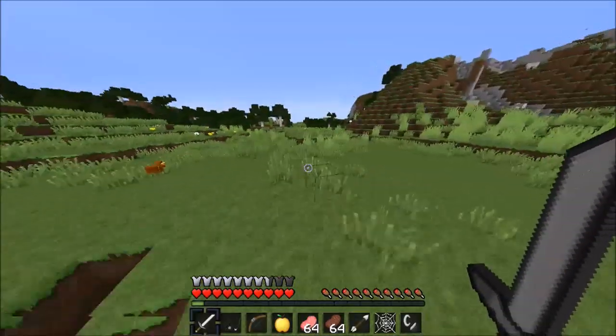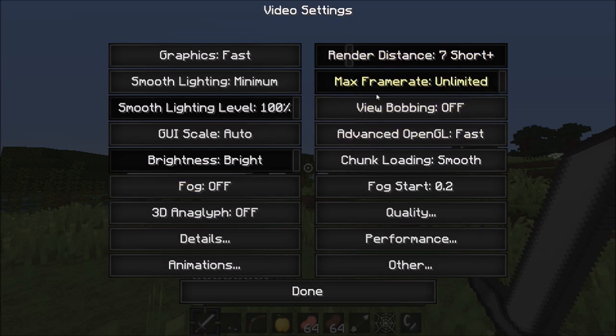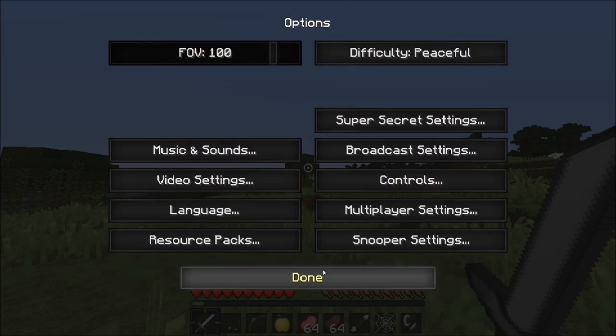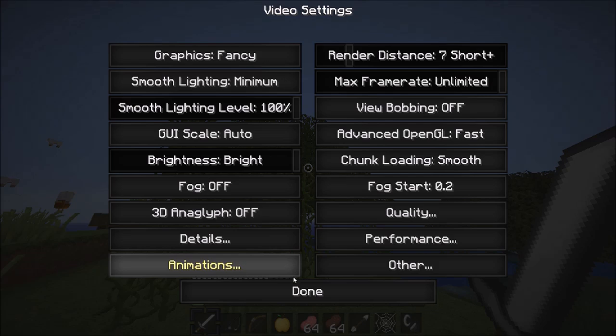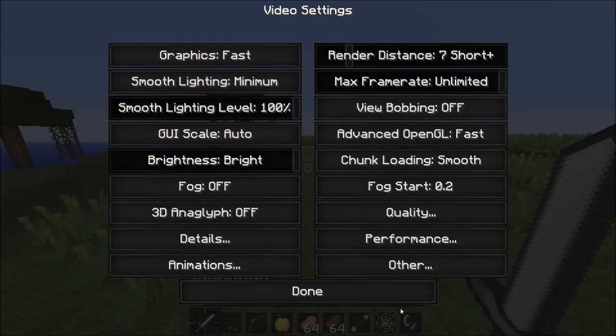Go into your video settings if you want to copy these. The reason I'm putting settings in this is because you're going to want the best FPS you can possibly get. Unless you're recording or you've got a really powerful computer, you'll probably want to listen to this. Your game might not look the best, but you're going to get the best FPS. You're going to want your graphics on fast — this is probably one of the most important ones. It takes a lot of FPS lag off and doesn't really change much visually. The only thing I really notice is that the leaves are non-see-through, but it does quite a lot for FPS.